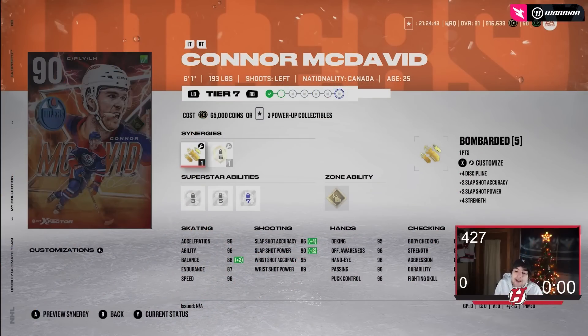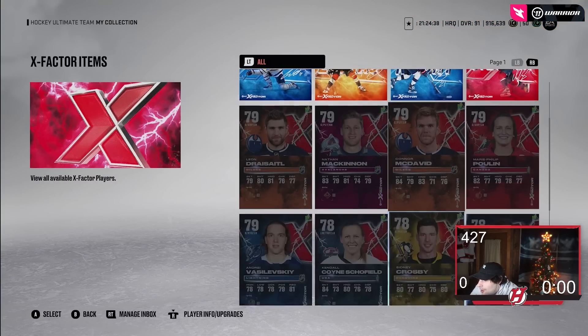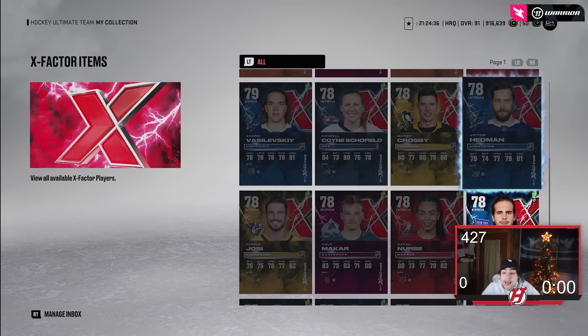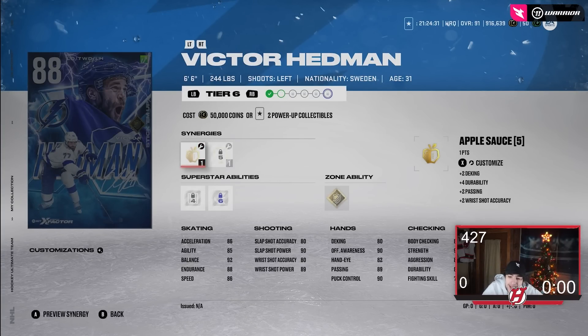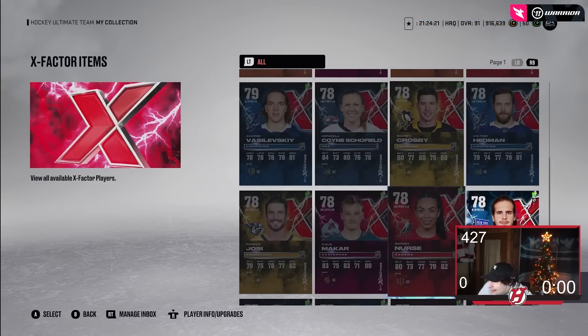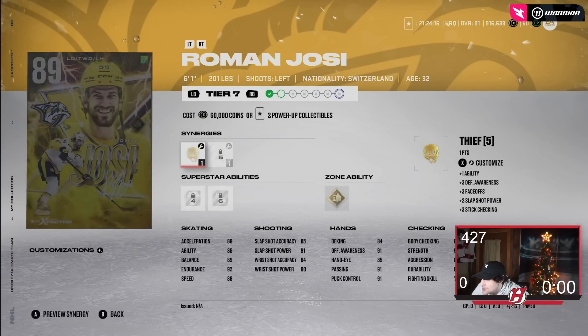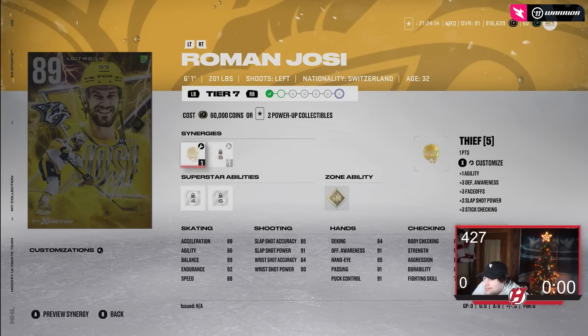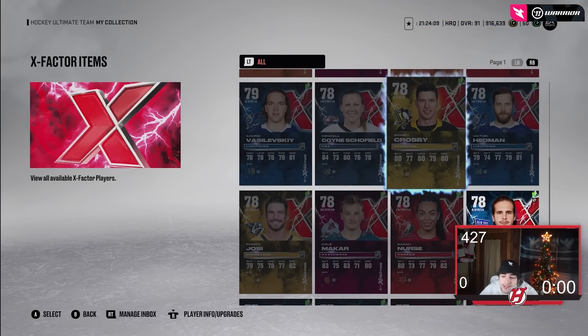Those are the must-have X-factors. You could make the case for Hedman — he's 6'6, 244 pounds — but right now he has no speed synergy, so he's not as effective. He's got silver shut down and gold stick 'em up, which I like, so Hedman is on the verge of being a must. Yoshida is interesting too since he might be getting a team of the year and he always plays well in-game. But really I wouldn't say anyone else is truly a must — that's just my opinion, let me know what you guys think.